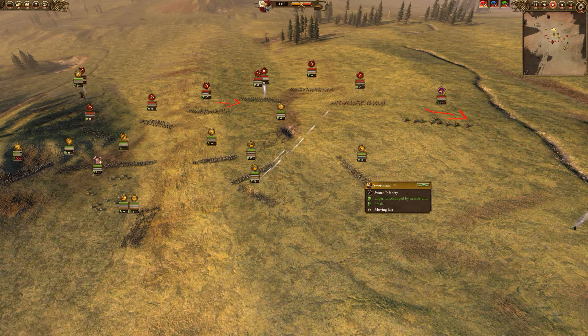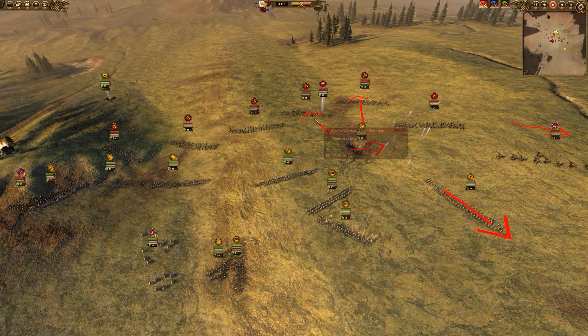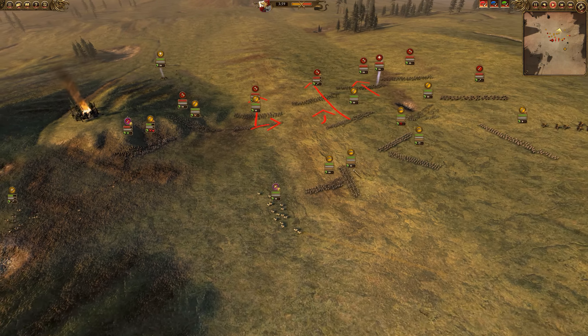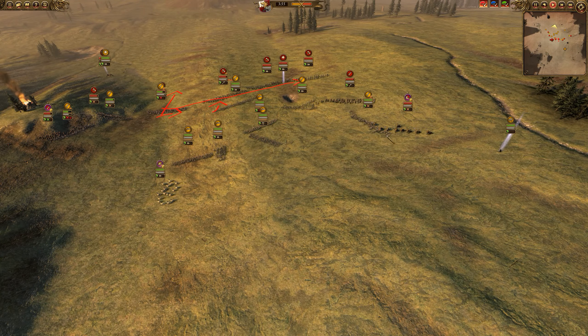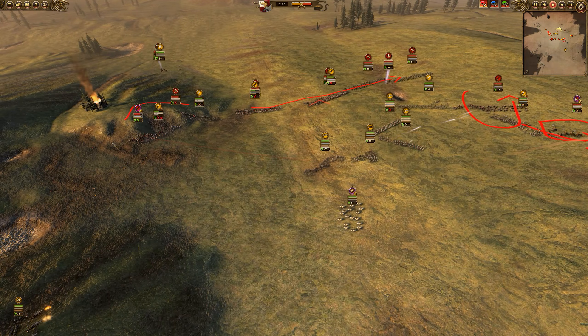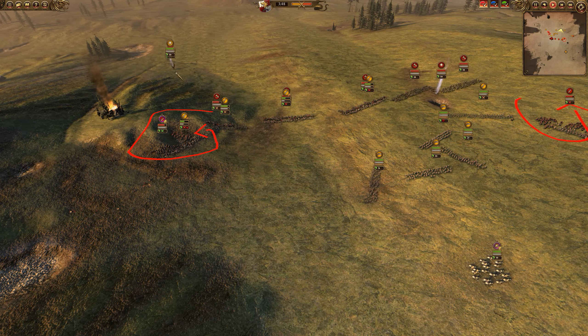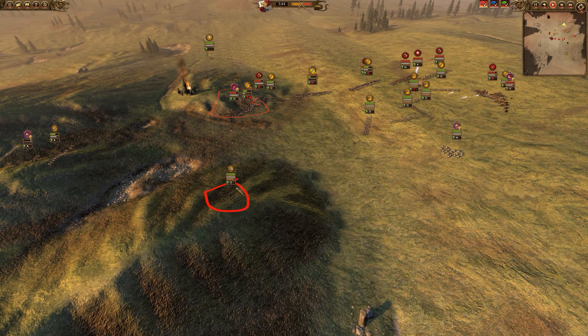For the main line we have a mix of swordsmen and two greatswords — pretty simple front line. We have four handgunners and then two Demogriff Knights. We have a Celestial Wizard with Curse of the Midnight Wind, the Thunderbolt, and a defensive buff spell — I can't remember what it's called. Then led by a General of the Empire with a heal potion.